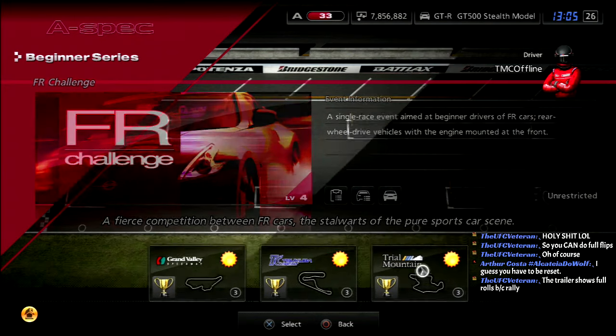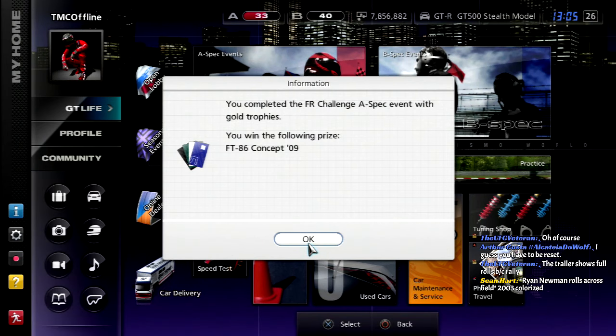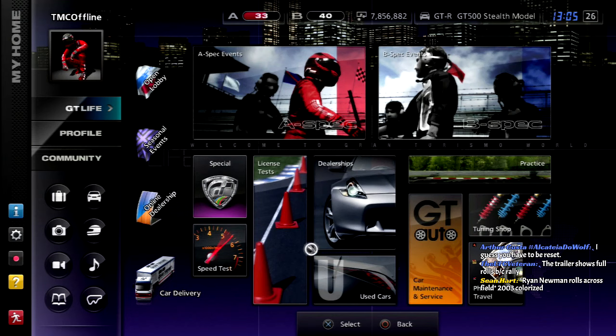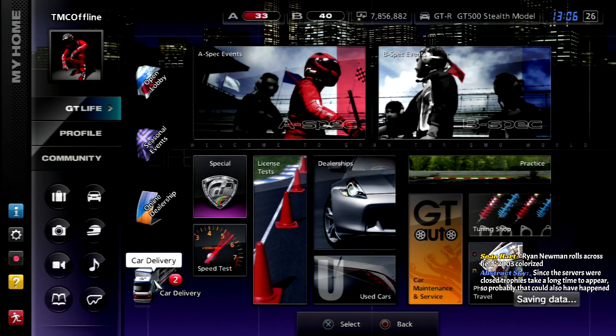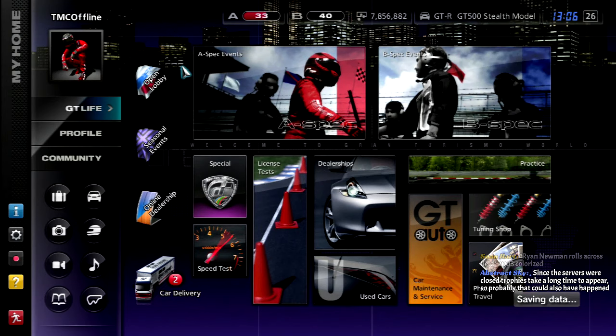That is the FR Challenge done. Now the reason I didn't do it again with the 190E is because I'm on a time constraint - I have to go to work after this recording. I guess I have to be reset in order to do it. The song plays - I love this song. That is the Beginner Series all done in the FR Challenge. We win an FT86 concept and another level 5 coupon. Just like in the B-Spec LP, first things first, we're going to open up the prize for winning the championship, once the game decides to load.